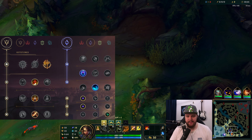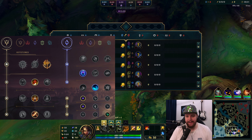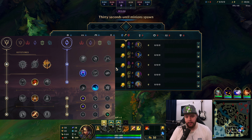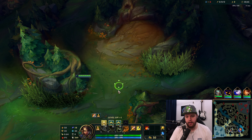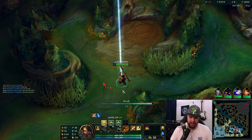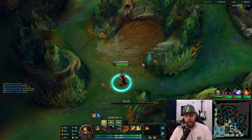Alright, it's time for a Nidalee game. I'll be playing against a Nocturne, which is definitely not a good matchup for me. 1v1-ing that dude will be incredibly hard — he has a spell shield he can use for my spear, and fear, plus a lot of dive potential. The elo of this game is around Gold 2, but the enemy Nocturne is a smurf with like 90% win rate.